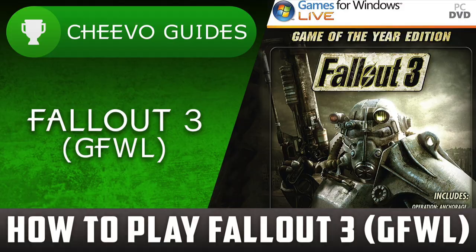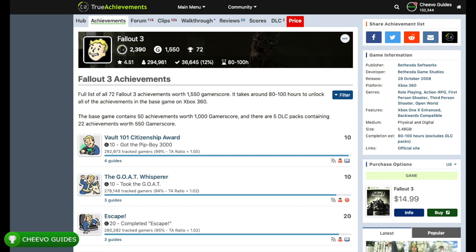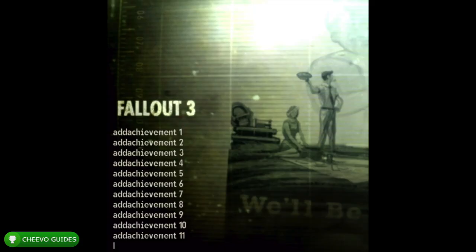Why is this so legendary and how do so many people have this game completed? The game is worth 1550 achievement points, and TrueAchievements says most people complete it in under one hour — realistically about five to ten minutes at most. This is compared to the 80 to 100 hours it takes to complete Fallout 3 on console legitimately. The way we're able to do this is via a console command feature in the game, which lets us simply press 'add achievement' and then the number to unlock all achievements.